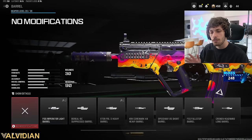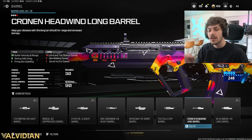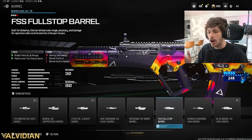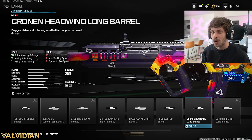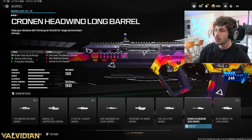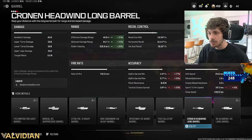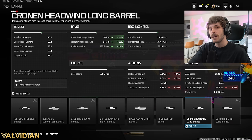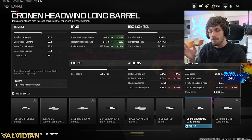Our gun doesn't have nearly as much recoil now, but we were losing bullet velocity with that muzzle. To bring that back up, we're adding the Cronin Headwind Long Barrel. There are a couple other good options, but the Cronin Headwind is definitely the best one. It's going to increase bullet velocity and range, making this thing kill way quicker up to about 40 meters, which is insane - and that's one reason why this setup is also meta in Warzone.